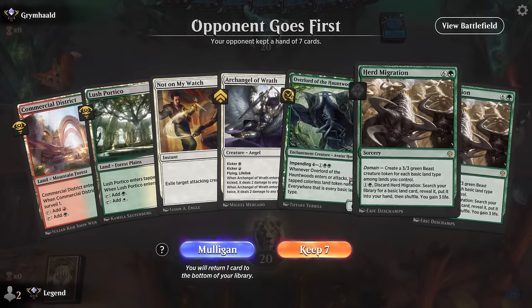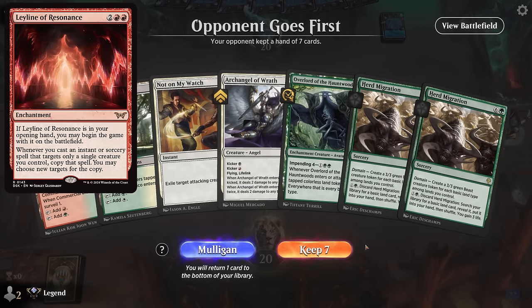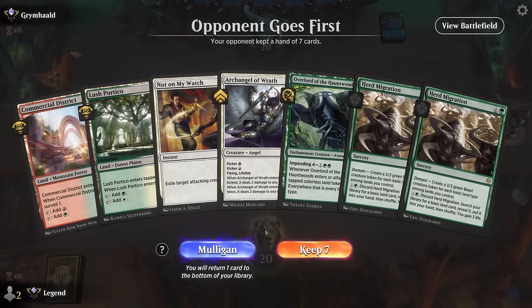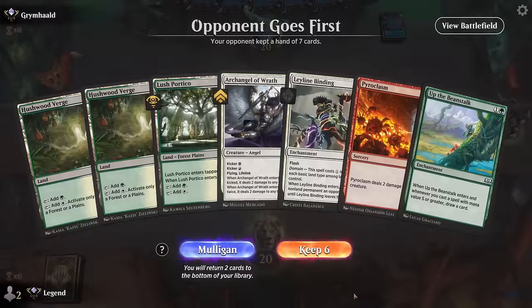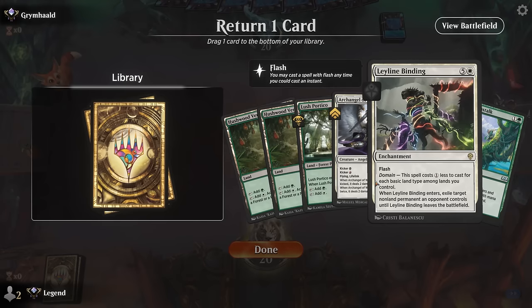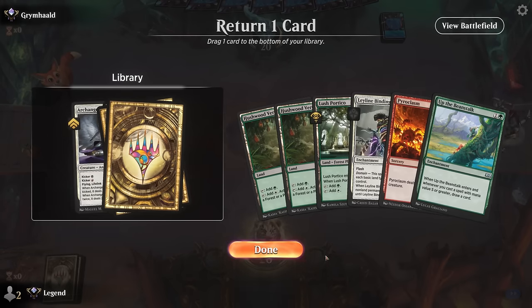Game three — we're on the draw. This hand is slow and will lose some amount of the time to the red deck with Leyline in their opener. We have good mana eventually and Not on My Watch for interaction, but two tap lands is too slow even against non-mono-red decks. I'll take a mulligan. New hand is good enough — no red mana for Pyroclasm, but Beanstalk plus Leyline Binding is a combo, though we'll need more basic types for the discount. I think this is fine.